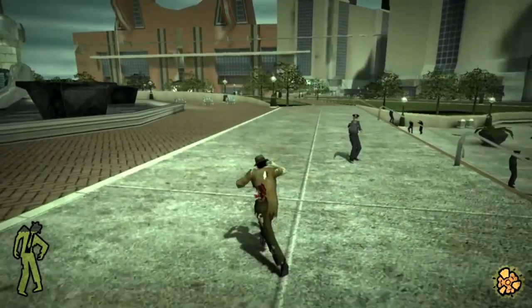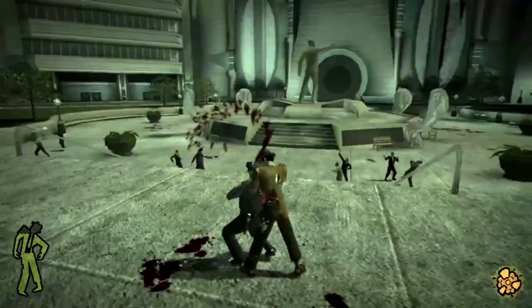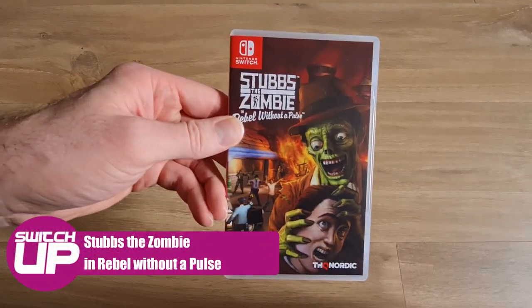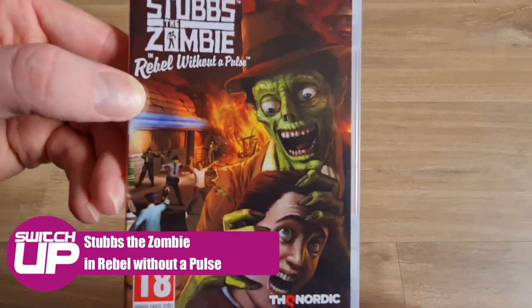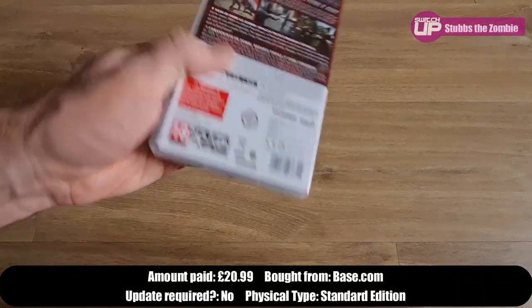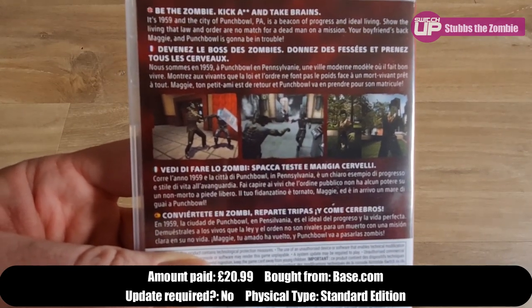Onto the games I've picked up, and the first one is one I've wanted to play for quite a long time. This is Stubbs the Zombie in Rebel Without a Pulse, which first released for the original Xbox back in 2005 or 2006 depending on your region. As I never owned the system, I never got to play it first time round.